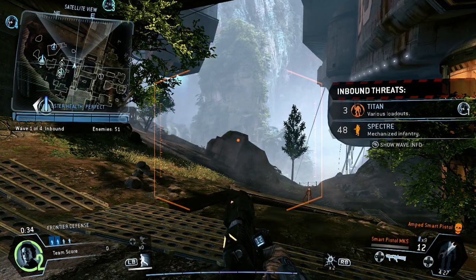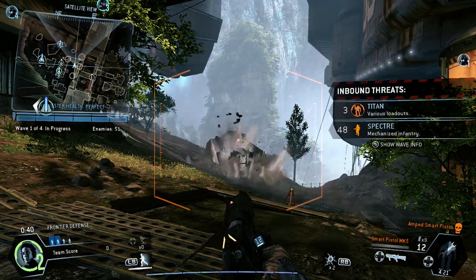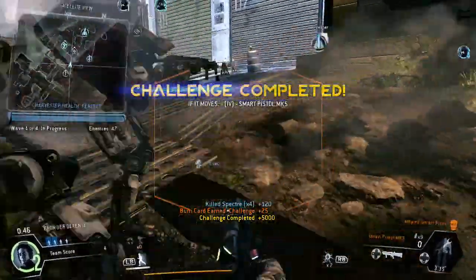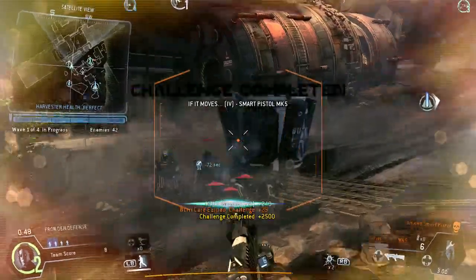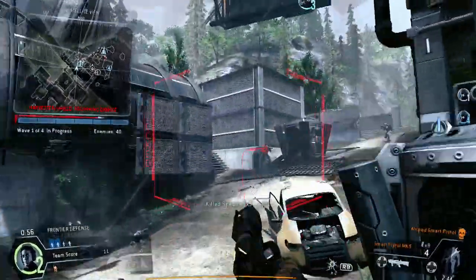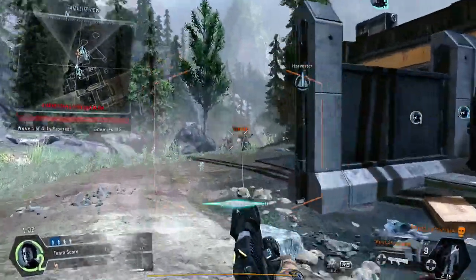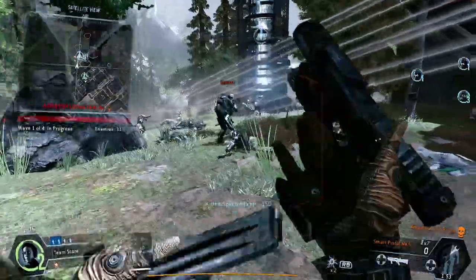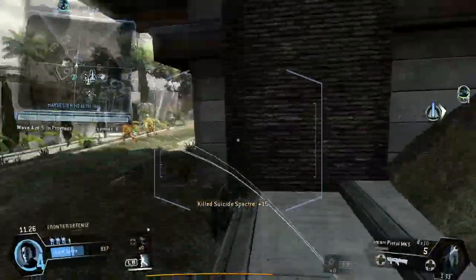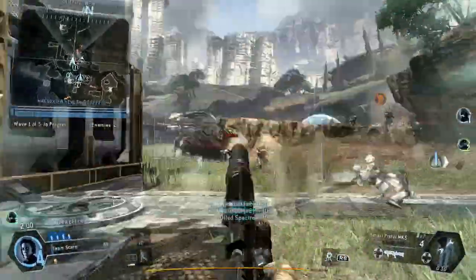In general I wouldn't be too worried about weapon balance in a mode like Frontier Defense because it's a more casual mode. However, when the smart pistol is so much better than any other pilot primary weapon, it's difficult to justify using anything else. When you join a pickup group there's a kind of obligation to try and succeed, and for the time you're playing as a pilot you want to be as efficient at killing AIs as possible in order to increase your party's chance of success.